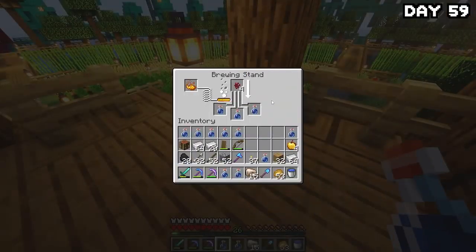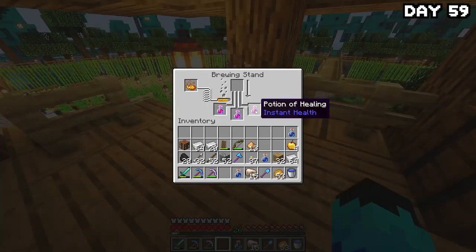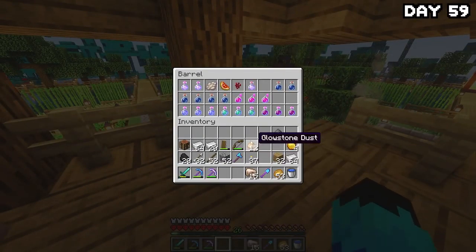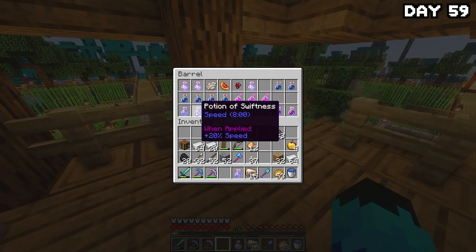On day 59, it was time to start cooking up some potions. I went and grabbed some nether wart and began brewing everything I needed: instant health, slow falling, and speed — but I already had that this time — as well as a jump boost and strength potion. This dragon is not ready. I upgraded them all, and boom, we're now ready to kill a dragon.